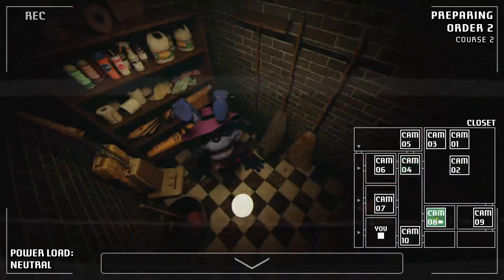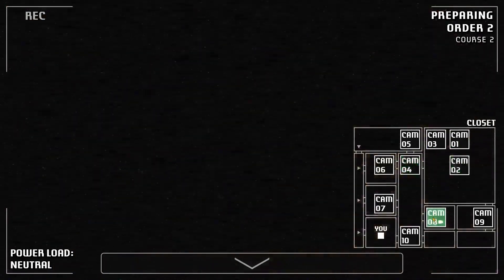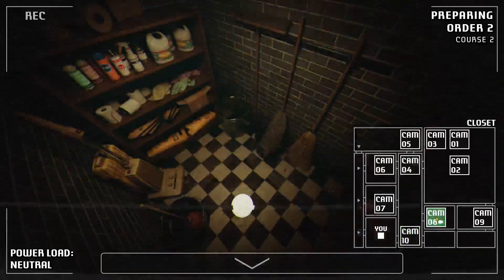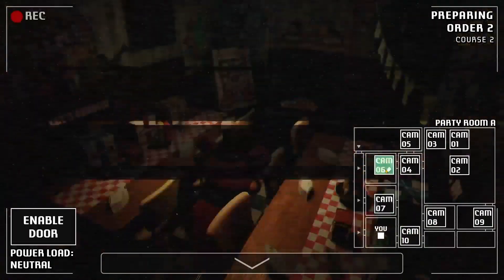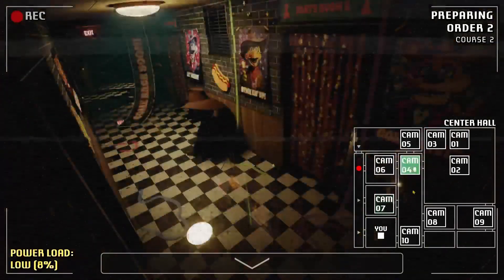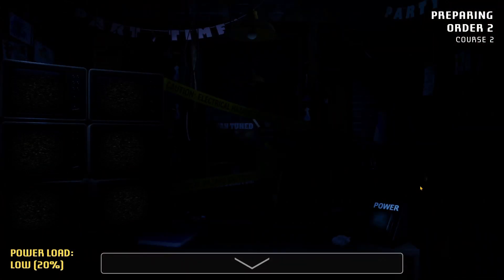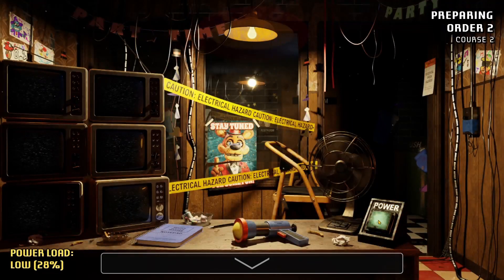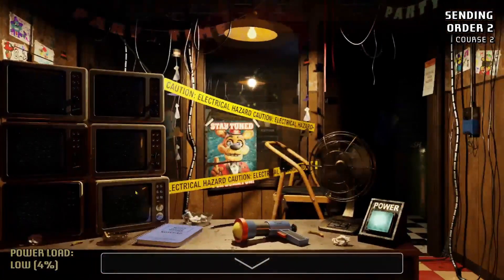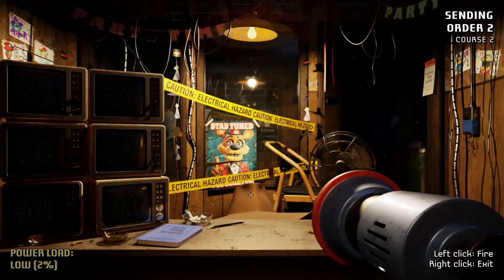Wait — Chica and Freddy are both in the hallway now. Chica might be on her way to me. Bonnie is missing, and Freddy's gone too. You're not going to get through! Where's Bonnie? That was really close — I feel like if I'd waited any longer, Bonnie would have gotten me there.